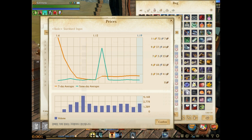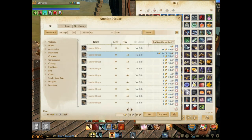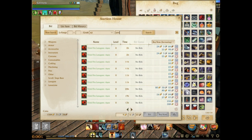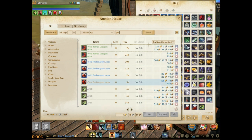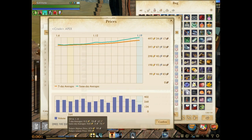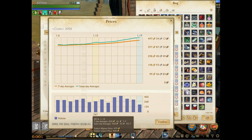It doesn't tell us everything but it gives us a good guide. Let's look at Apex, because Apex has been constantly going upwards. In the auction house you can click on any item and there's now a tab to show you the price trends, showing you both graphs.